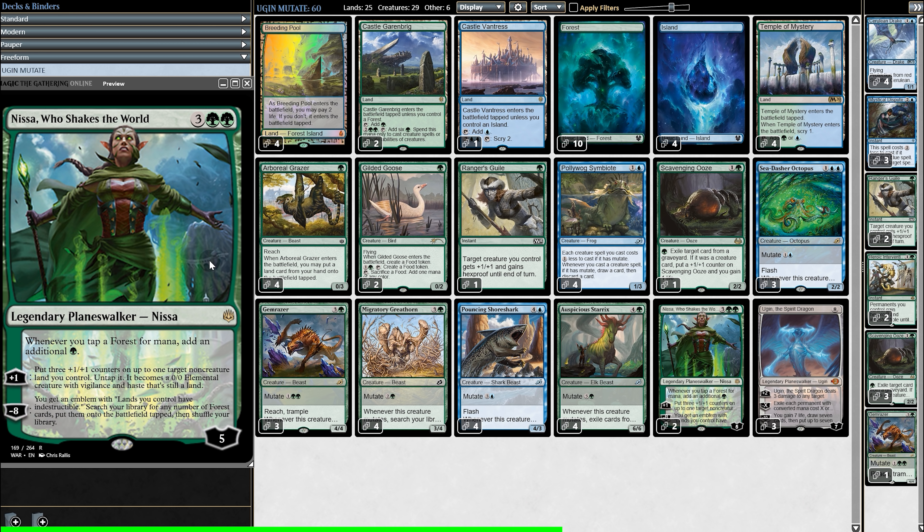As a backup plan, we have Nissa. Nissa doubles our forest mana, but more importantly, when she makes creatures those creatures are colorless, which means when we use Ugin's wipe ability, our land creatures are safe. Also, Gemrazer is giving us Ranger's Guile — for one mana it gives a creature Hexproof, and that is very useful in a deck where we often just have one giant creature.